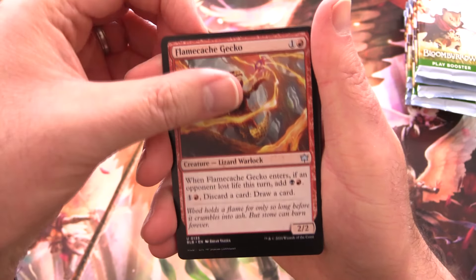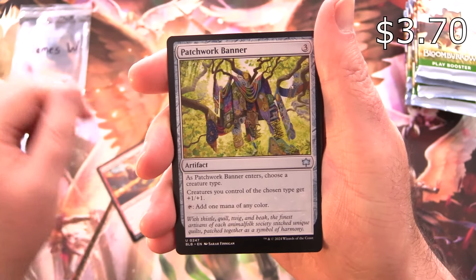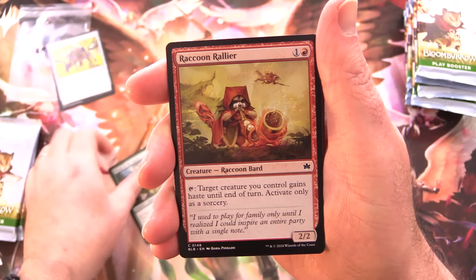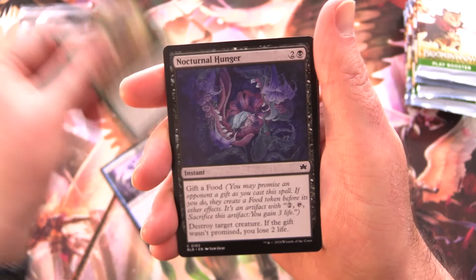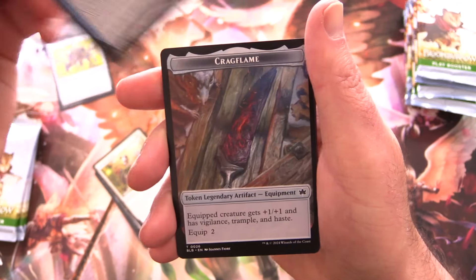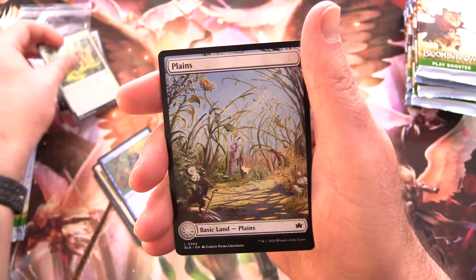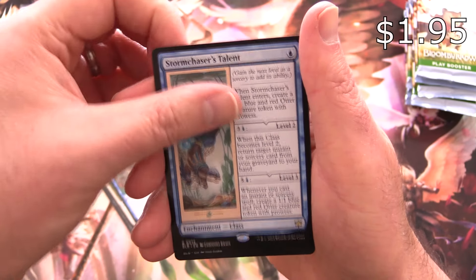James W up first. Starting off with Flame Cash Gecko, Patchwork Banner — actually I think this is over a buck still, one of the only uncommons at this point — Druid of the Spade, Raccoon Rallier, Mind Drill Assailant, Rust Shield Rampager, Nocturnal Hunger, Nettle Guard, Thought Shucker, and Crag Flame. We'll chuck that token in. Foil Thistledown Players and a Plains.